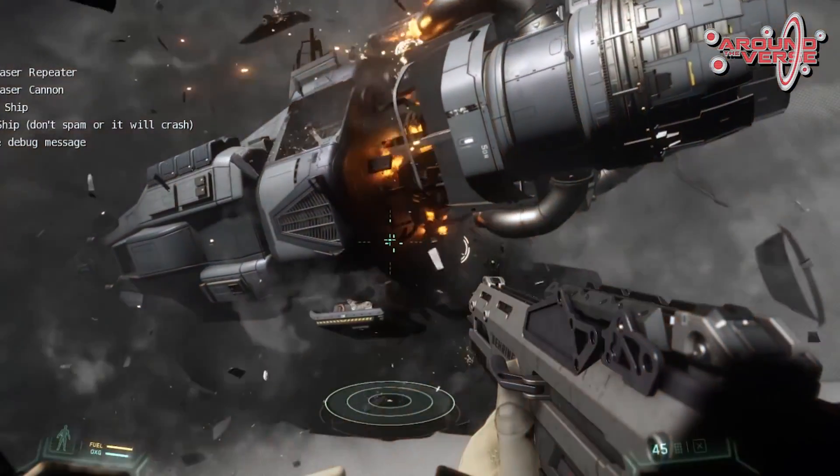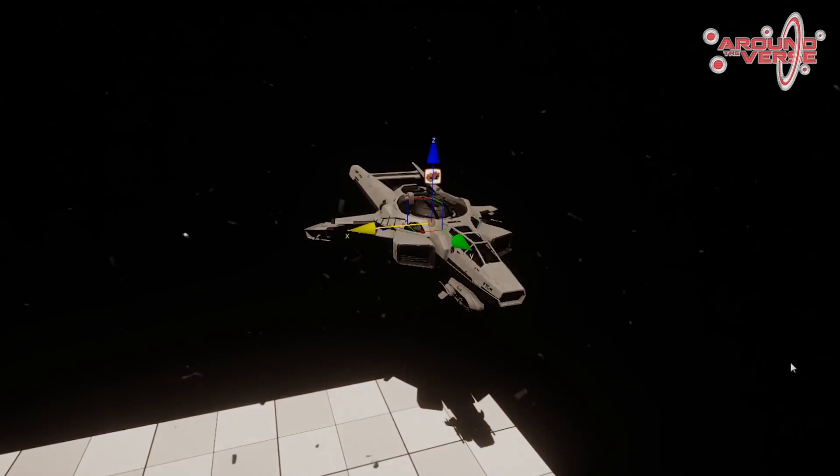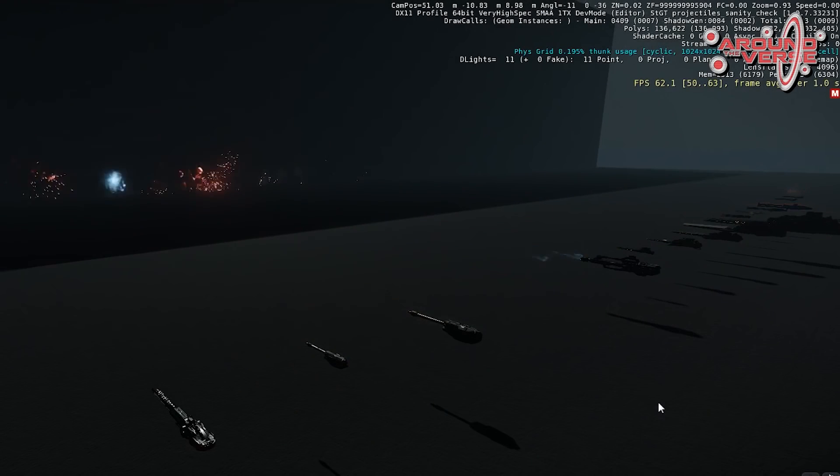This is the kind of stuff that we sort of send around the office on a daily basis, and we thought we'd share it with you guys so you can get an idea of what we see. As you'll see here, the VFX guys have shared a V-Roll of all the ship weapons firing simultaneously.